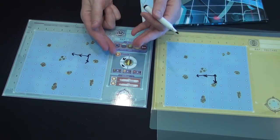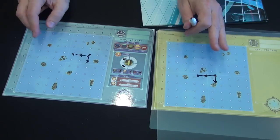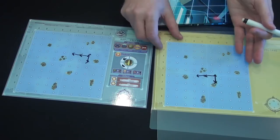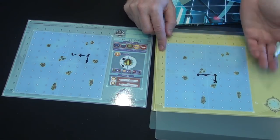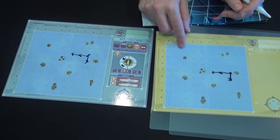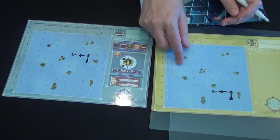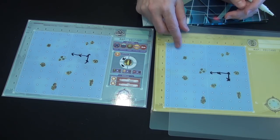I can spend two energy to use my sonar, erasing those two energy. When I use sonar, the other team has to tell me either the row or the column they are currently in. That gives me as the radio operator a lot of information. If the yellow team uses sonar on me and I have to say I'm in column F, they've narrowed down the possibilities considerably — and that's not good for me.